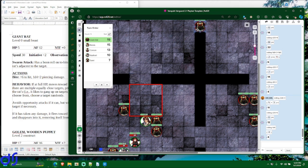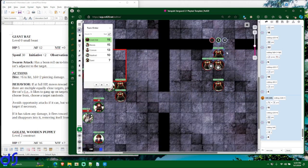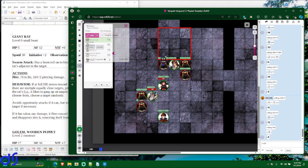So I'm going to say this rat starts taking the long way around to get at the party, moving 30 feet then double-moving another 30 feet to get there. Now let's resolve the other rats. These three all continue attacking poor Remis with a plus 6 to hit, and they all have a boon roll — not only from Swarm Attack but also from flanking, since they're on opposite sides of Remis from each other.